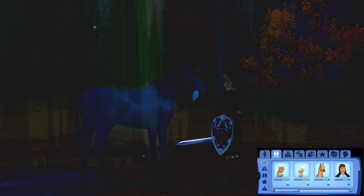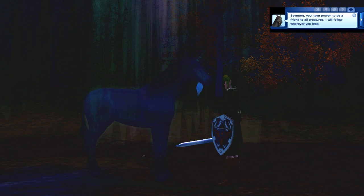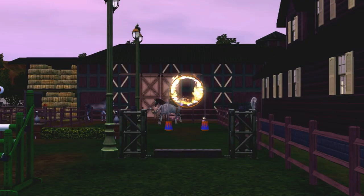After all of those requirements are met, try adopting the unicorn again. If you succeed, the unicorn will deem you a worthy companion and you'll have your own unicorn to play with. Note that every world will only have one wild unicorn, so after you've adopted one, a new wild unicorn will be generated to inhabit the world.